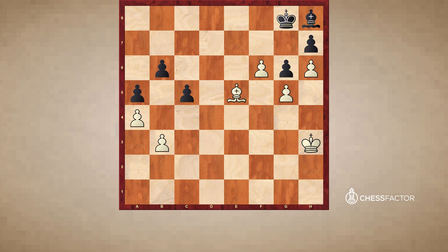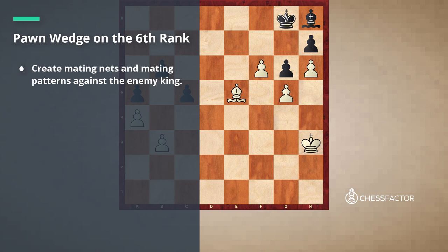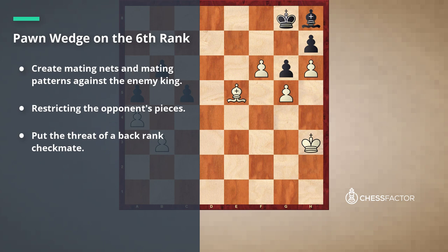I hope these examples today illuminated some of the key ideas of having a pawn wedge on the sixth rank, especially in front of your opponent's king. In most cases the biggest point is to create very serious mating nets and mating patterns against your enemy king, but there are also many cases where the pawn wedge serves a very strategic role — specifically restricting the opponent's pieces and always putting the threat of a back-rank checkmate into play. I hope you do some good work on the exercises, as this will help your retention of the material. Until next time, this was International Master Kostya Kovetsky signing off.